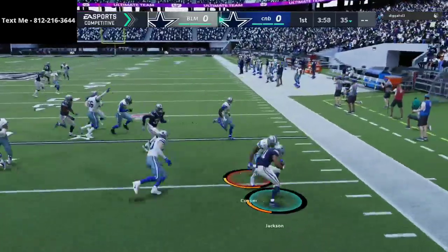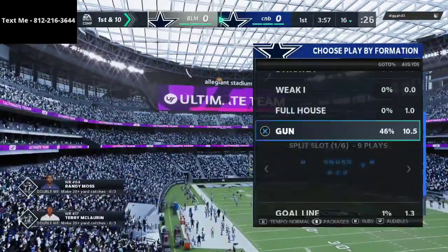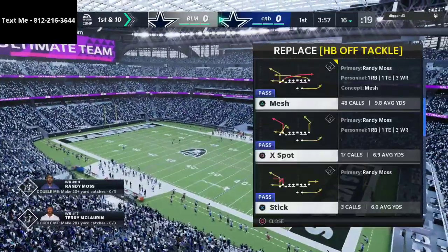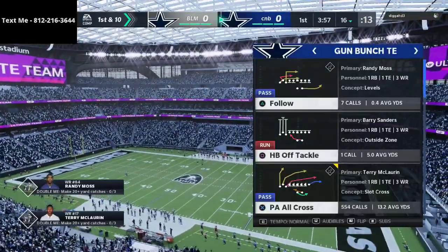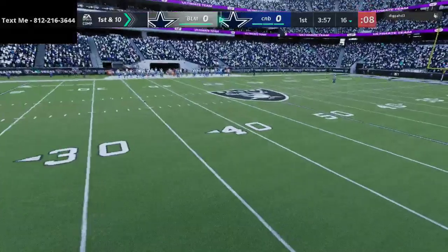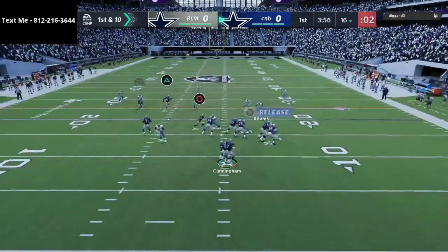Before we dive into the gameplay, I want to make you aware of my text message membership. Essentially, every single week I send out a text message from my personal cell phone to your phone with a new offense or defensive scheme breakdown. These are hour-long schemes — we've covered Big Nickel Over G, Gun Bunch Trips Tight End, Y-Trips, all of that stuff. It's completely free; all you have to do is text me.